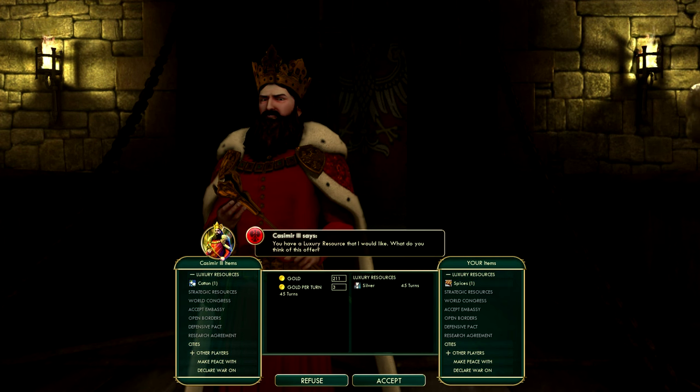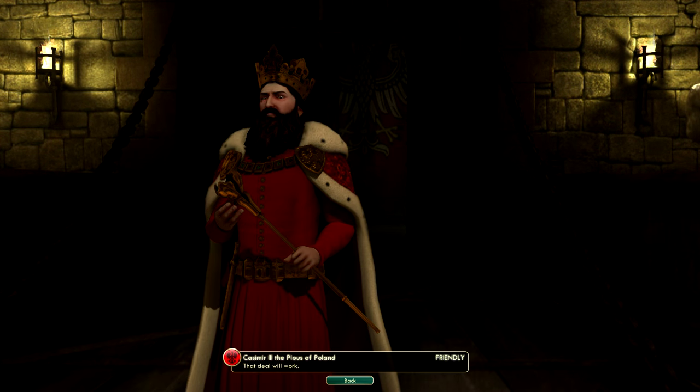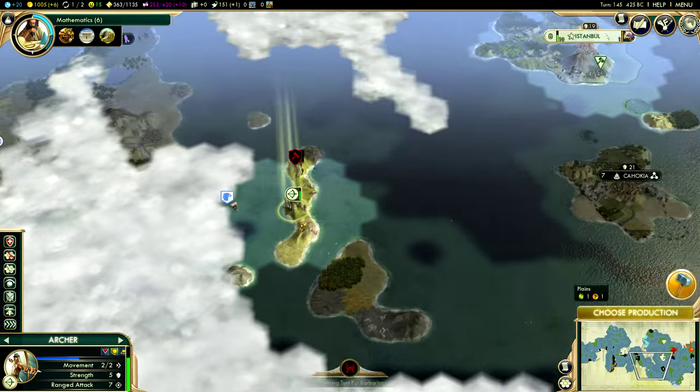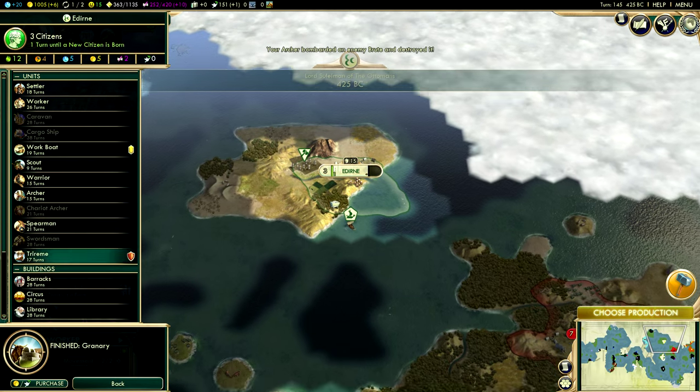You really like my silver, don't you, Casimir? We're probably just going to go with that offer — it's not bad at all. We're now up to quite a bit of gold, our economy is pretty damn good. We got a thousand gold, as you guys can see — not bad at all.